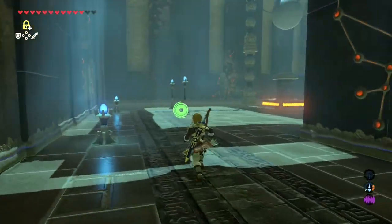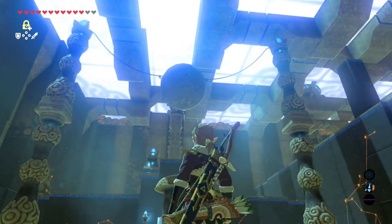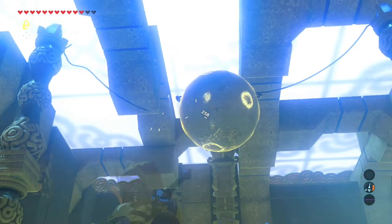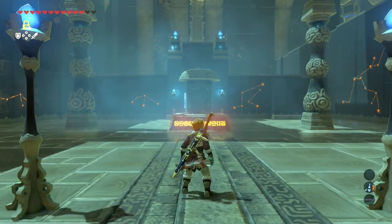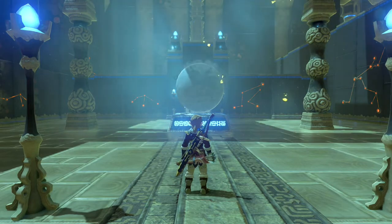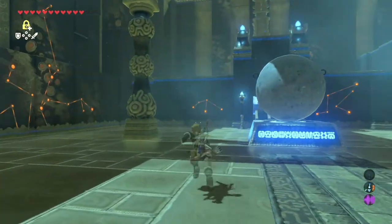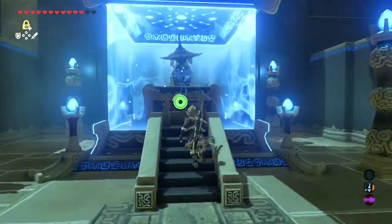Alright, now the end here. We're going to use stasis, hold the ball right there, and shoot both sides. There we go, we're in. Let's get in, get the orb, and get out.